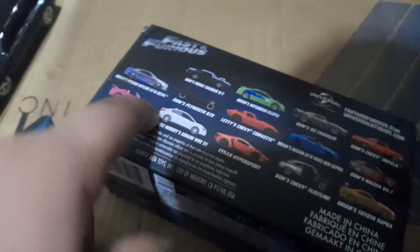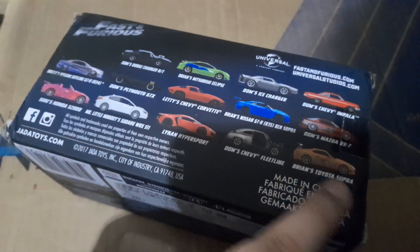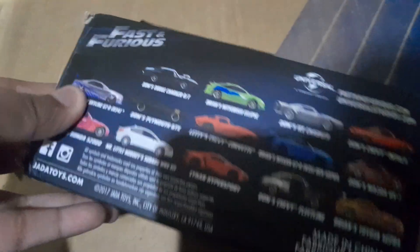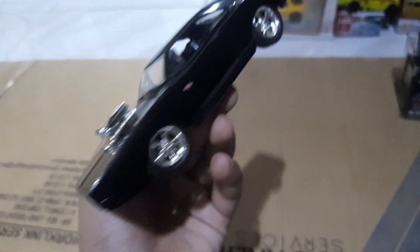I got the Nissan Skyline GDR BNR34 in the Tomica Dream. Doors open on both sides. Be careful with this figure because it does not have a full back and it has no opening doors.